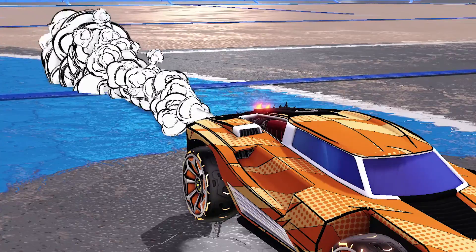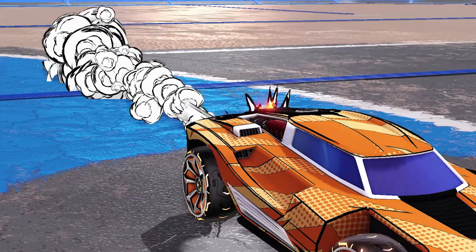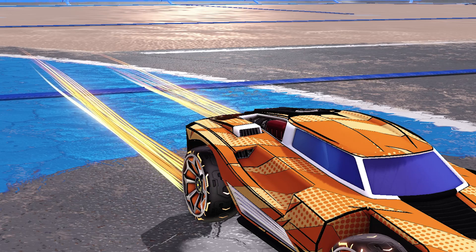I wasn't a big fan of the Toon Sketch in orange, so I instead decided to opt for one in Titanium White, which is a bit expensive at around 5 keys on Steam. The final pickup for the trail is going to be the Laser Wave painted orange.